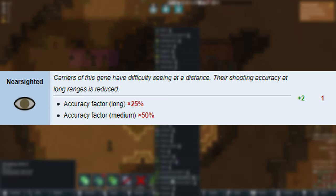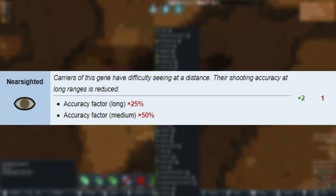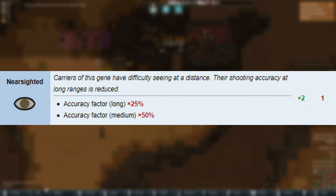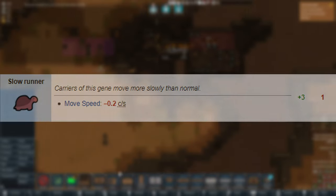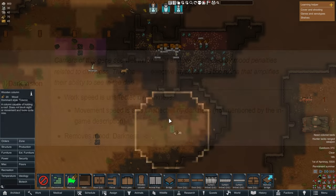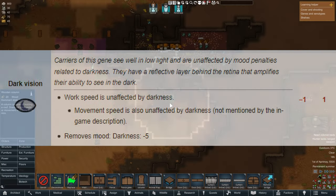Near sighted: they have significant penalties when targeting anything mid to far away, suffering from 25% to 50% accuracy loss. Slow runner: they are slow at running — equivalent to the slow poke trait. And darkvision is listed again on the weakness side.